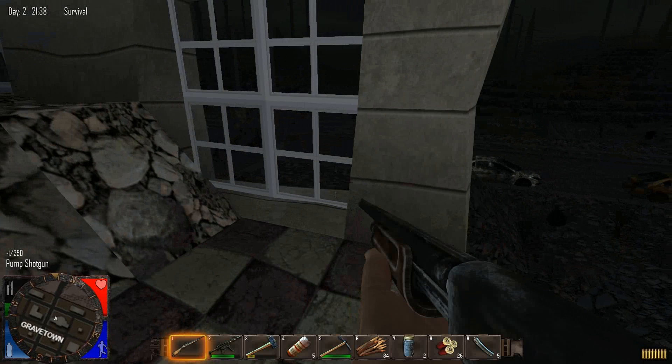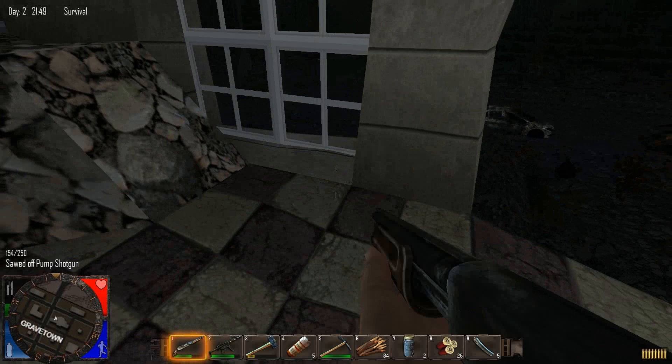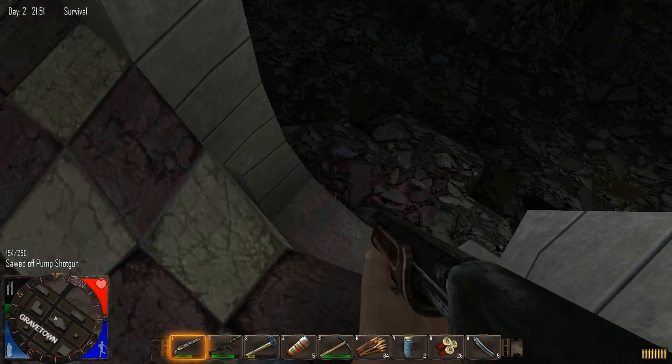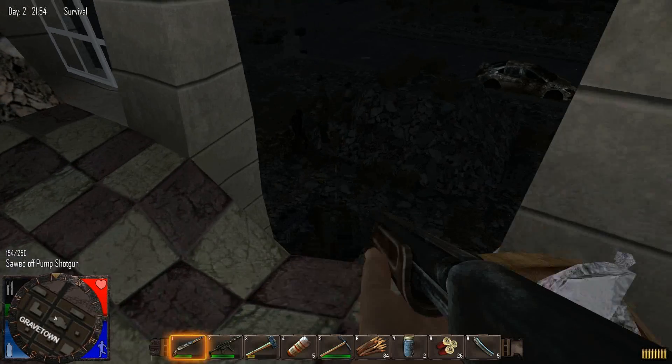I was wondering why this thing wasn't working. The shotgun is busted. Let's go ahead and use the sawed-off shotgun. First of all, put these two together and repair. Let's see what we got here. Oh my God, there's a lot of them out there.